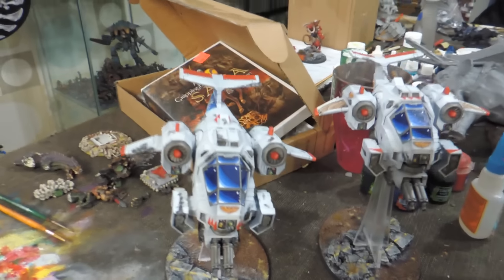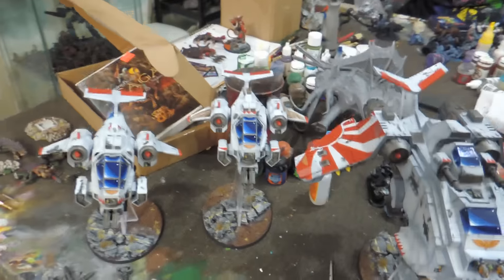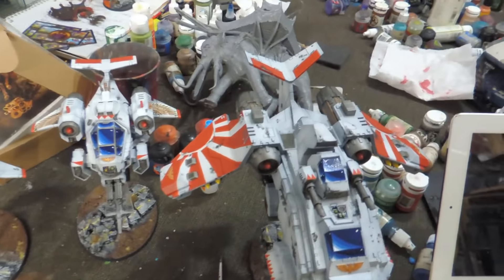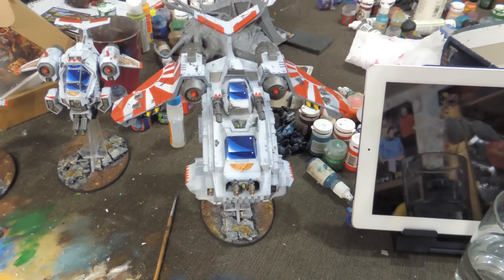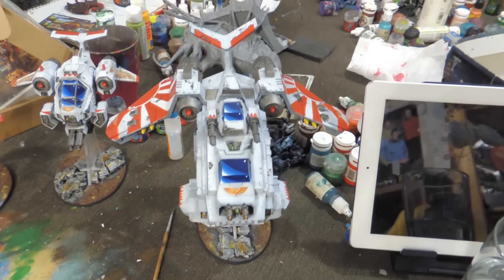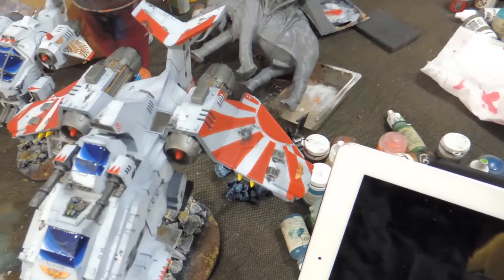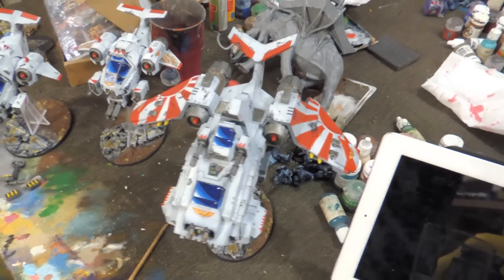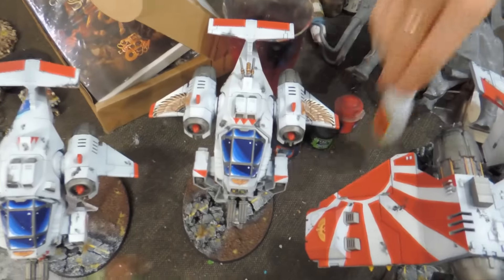You can see we did the red markings all across all three of them to kind of match. This one has some Rising Sun freehand done on both of the wings. Also, we went to the mall and on a car right after I painted these was a sticker of the Rising Sun logo — it was really funny how I just noticed that right after I did them.